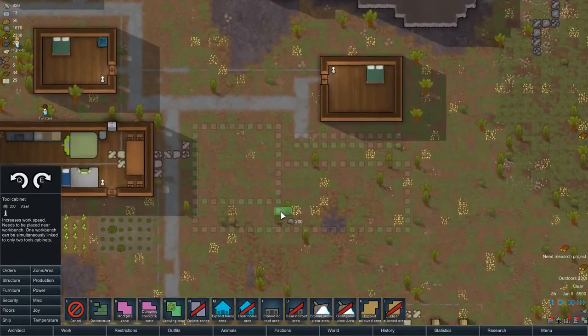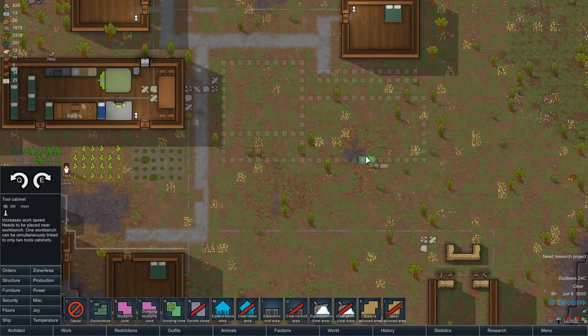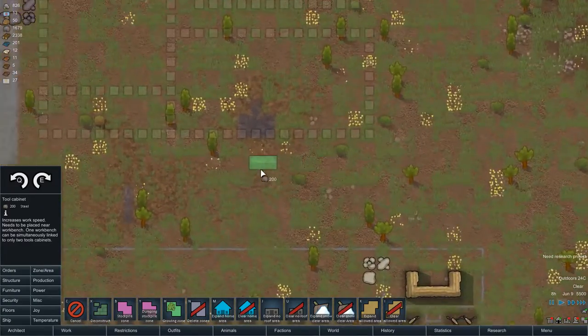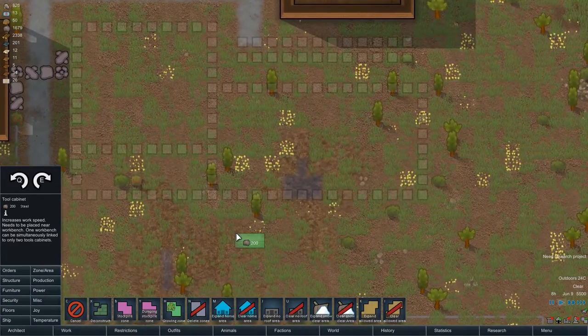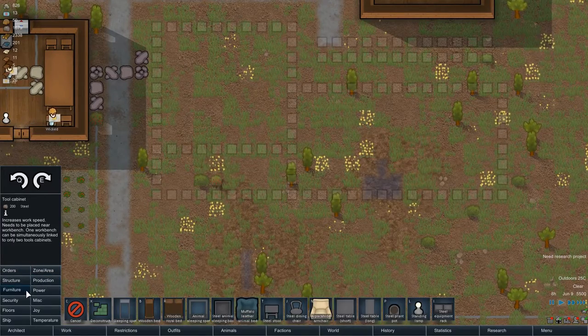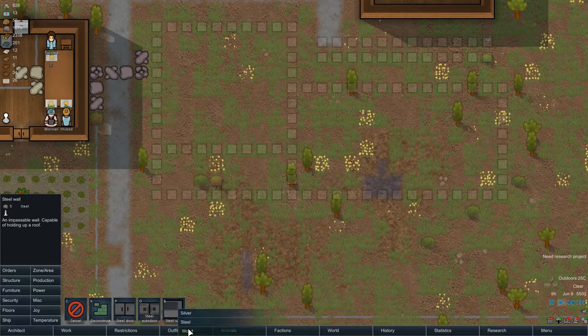I do want to have farmland over here. This old building can become a warehouse later on — it shouldn't be that big of a deal. All right, orders — I cannot get used to the menus. Okay, steel wall — let's go for...